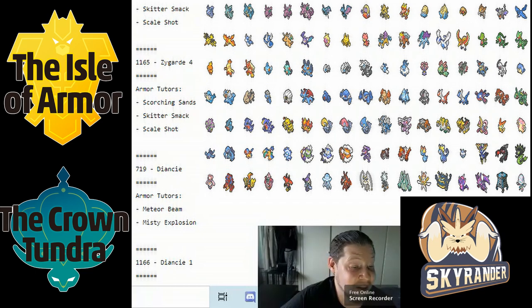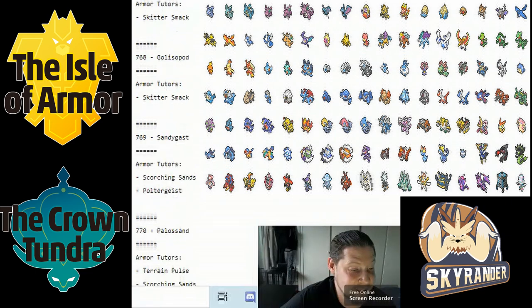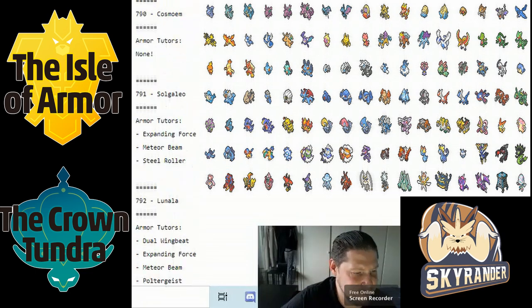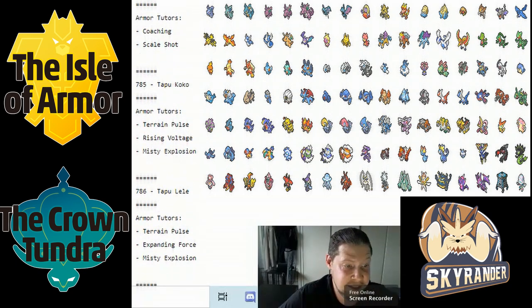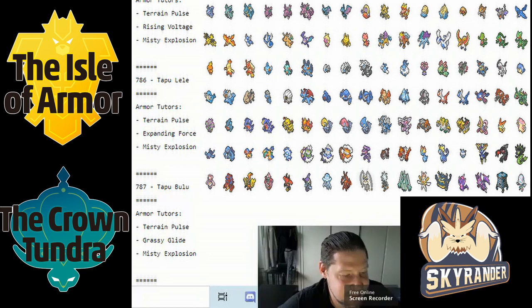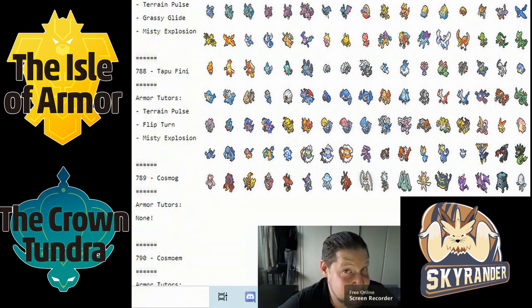The Alolan legendaries really went all out. The Tapus got incredibly good moves — they all got their terrain-based moves. Tapu Koko is going to be awesome with Close Combat, Wild Charge, and Pollen Puff. Tapu Lele got Pollen Puff, Expanding Force, and Misty Explosion — that Pokémon is going to be absolutely suspected because it's going to do so much so often. Tapu Bulu will make Rillaboom somewhat obsolete.